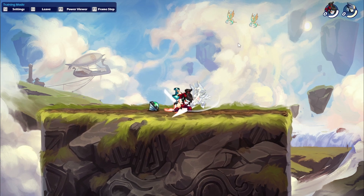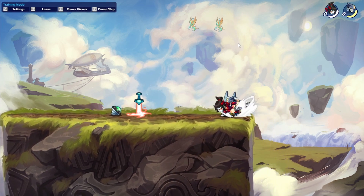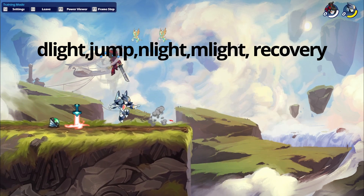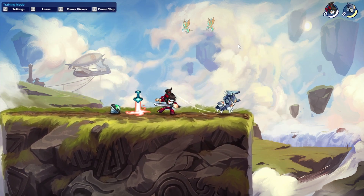Now I threw in a sword because without the sword there's no Hattori. Now this is a more difficult one — it's down light, jump, neutral light, movement light, and recovery. This combo is a lot harder, but it's really good.